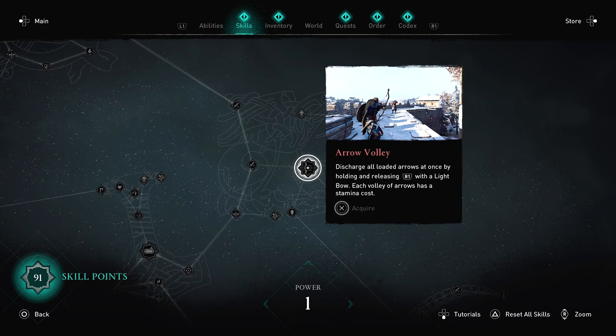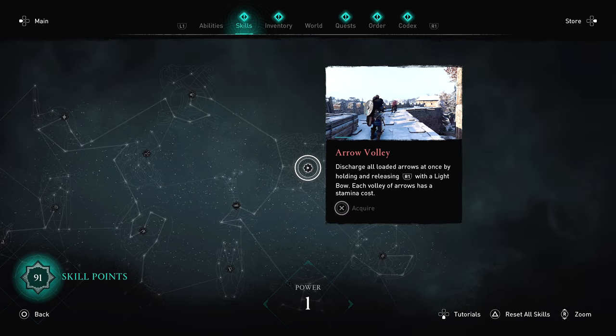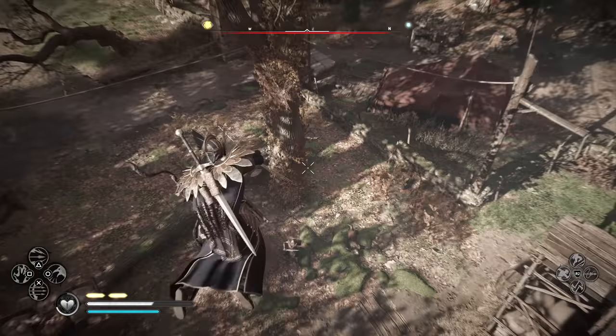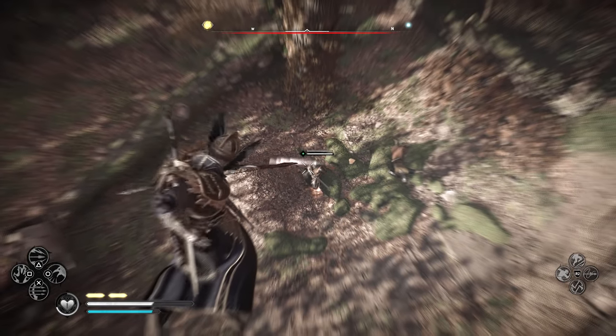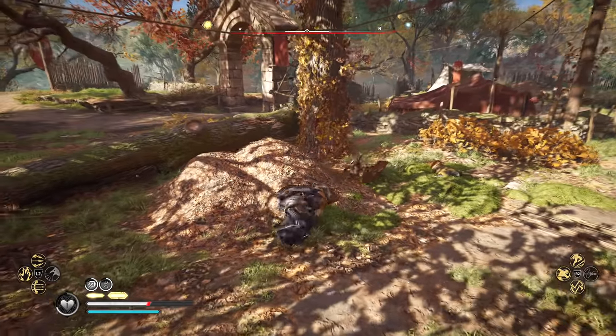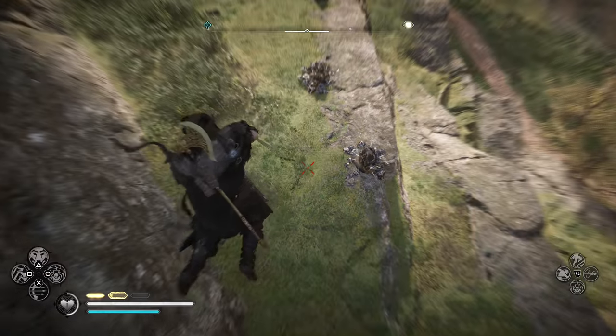During this mid-air slowdown period, some of the unlockable bow skills work as well, like Arrow Volley, which allows you to prime up multiple arrows at once and shotgun blast them out. Use this mid-air mechanic to set up some creative kills, hunt a little easier, or just go mine some rocks in style.